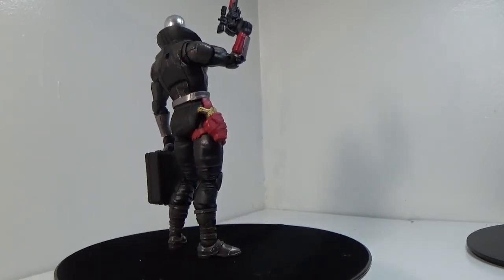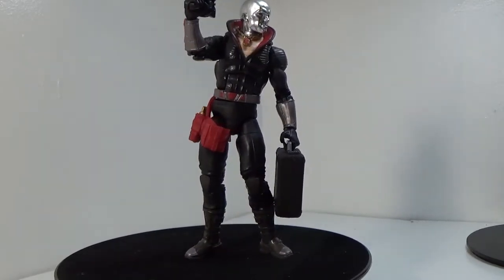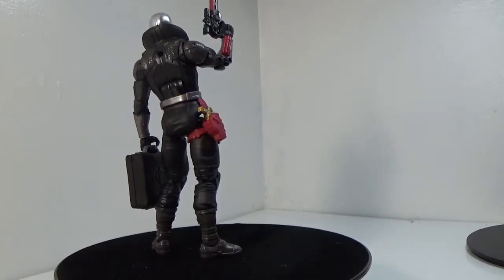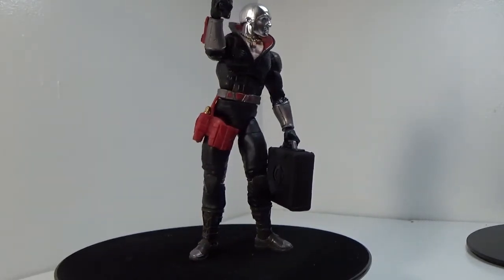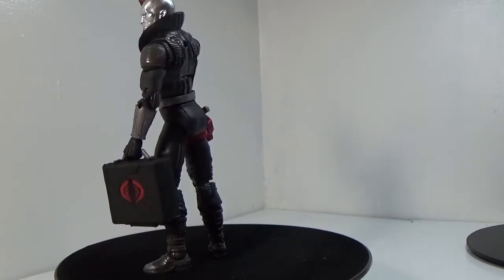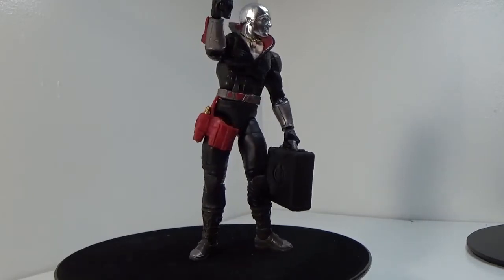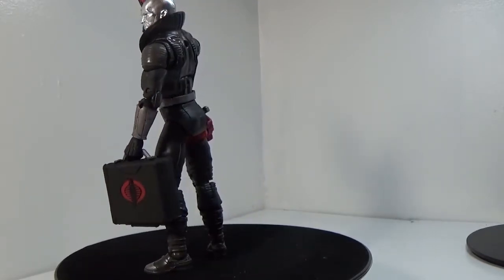Destro was one of the characters I remember from the cartoon. Anytime it was on, it was usually him and Cobra Commander kind of going at it. Destro had this sense of honor, and him and the Baroness had this on-again love affair hinted at throughout. In the comics, he's actually the 24th in his family line. The mask he wears is a punishment — his ancestor was caught selling weapons to both sides, and they all wear it. Scottish, with his family emblem on his chest, Destro is in charge of the Mars weapons program — basically the arms-dealing Tony Stark of the GI Joe world.